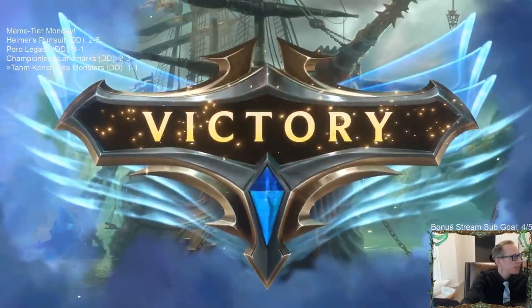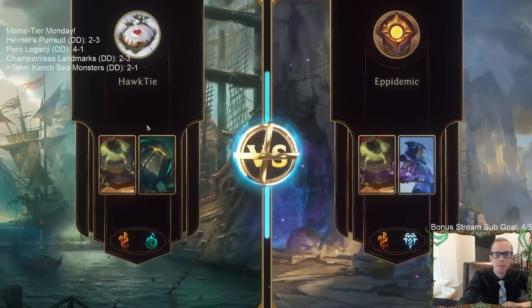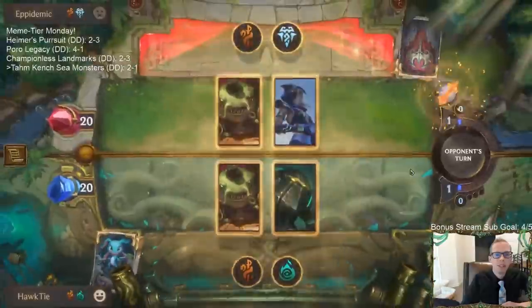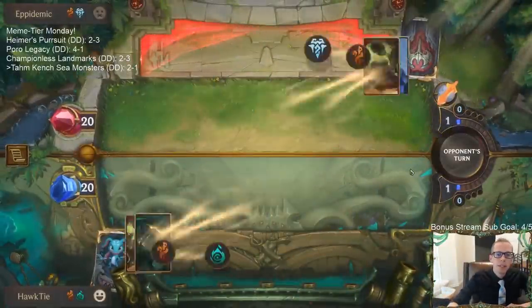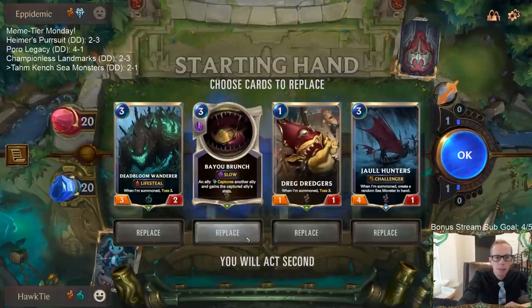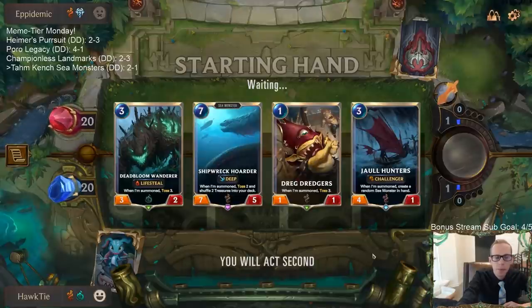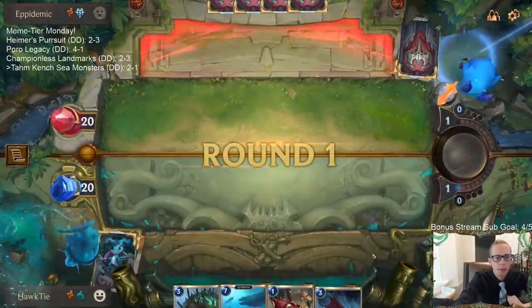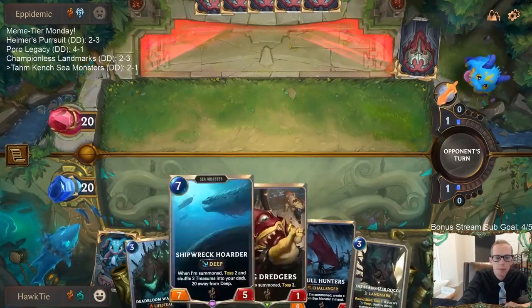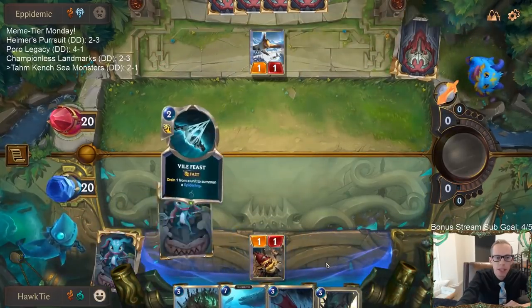Tom Kench with Ash — trying to freeze all of our stuff before eating, which could work pretty well. We'll have to look for some kind of removal for their Tom Kench, which is probably our own Tom Kench. I could see their Tom Kench just taking over and dominating this game — hopefully not.